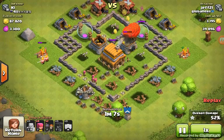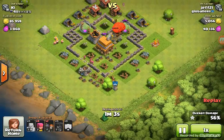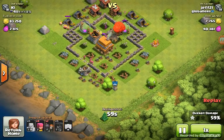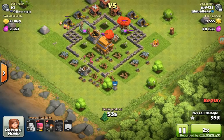I always like to save some troops for the end, just because those Balloons are pretty slow. You can't rely on them to 3-star the whole base without any cleanup, because they're just too slow. I'll speed this up for time's sake here.